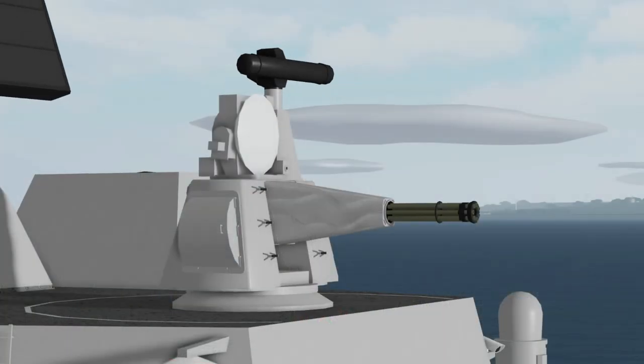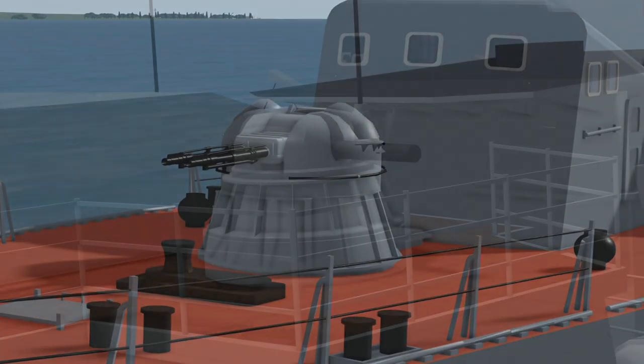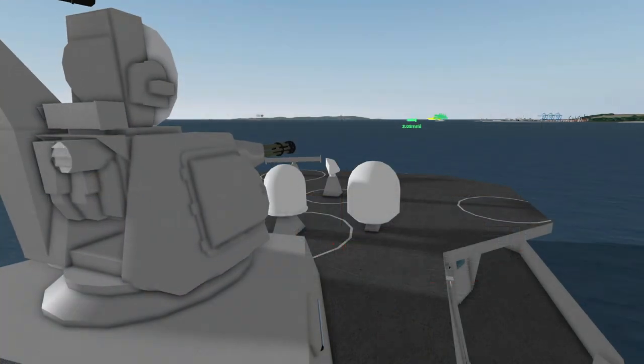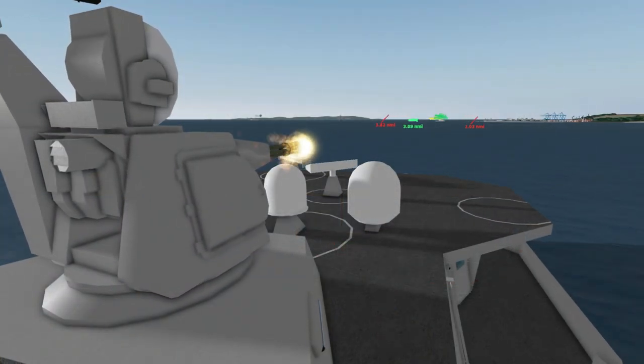SeaWiz, or Close-In Weapon System, is a weapon system that can be found on a few different ships in DSS-3. This weapon system will detect enemy missiles and attempt to shoot them down. The success rate for shooting down missiles varies depending on what type of SeaWiz is being used.